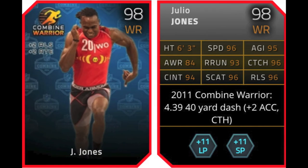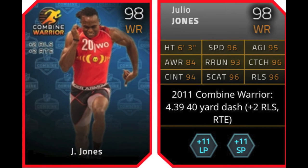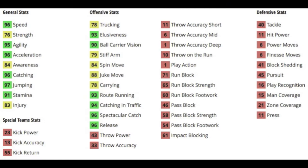Then you can complete that collection to get the Combine Warrior Julio Jones. The first version gives a boost of plus 2 to Acceleration and plus 2 to Catching. He's 98 overall and gives plus 11 to both Long Pass and Short Pass Chemistry. His second boosts are to Release and Route Running. In my opinion, it depends on what kind of offense you're running as to which boost you want.